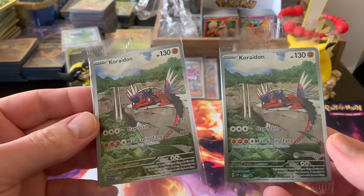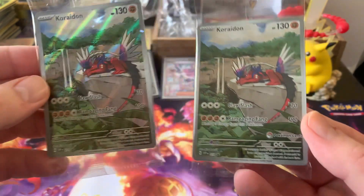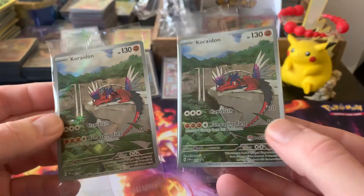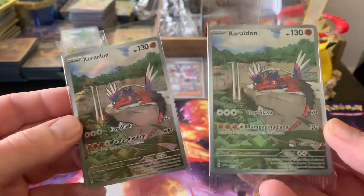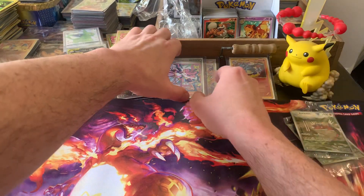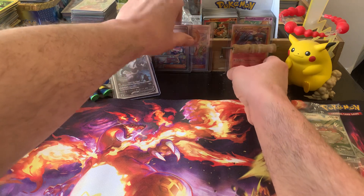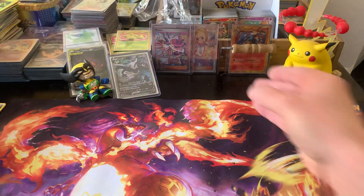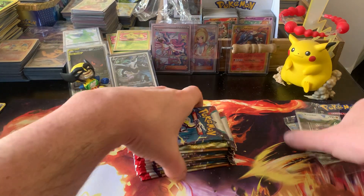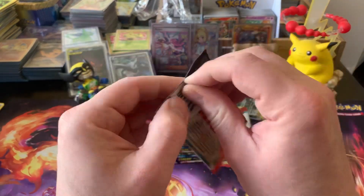There's the regular promo — Scarlet Violet 14 — and the one with the Pokemon Center logo. That's the only difference in the two. It is a cool looking card though. I'll sleeve those up later since we're five minutes into the video.